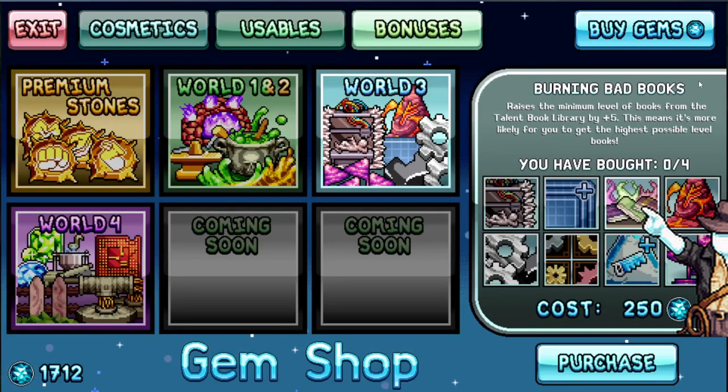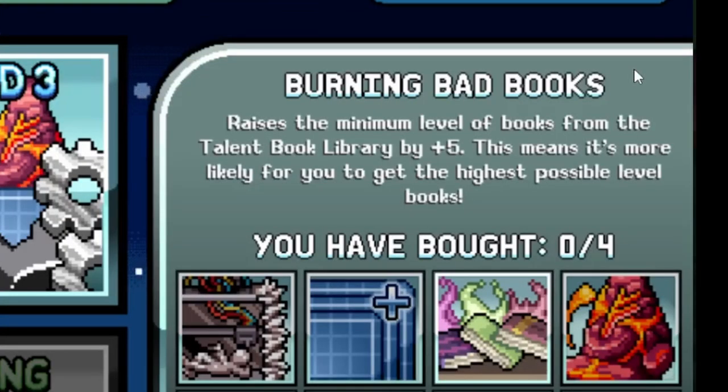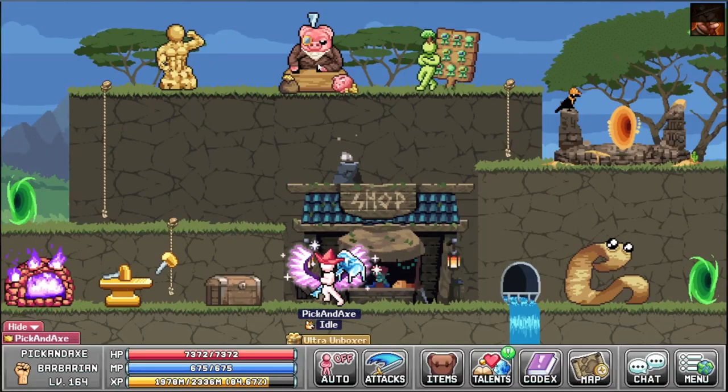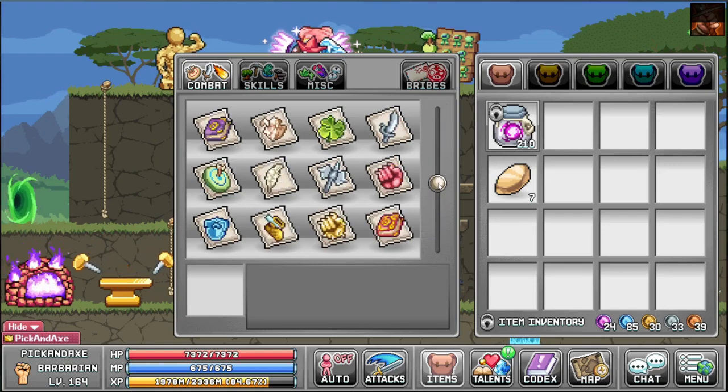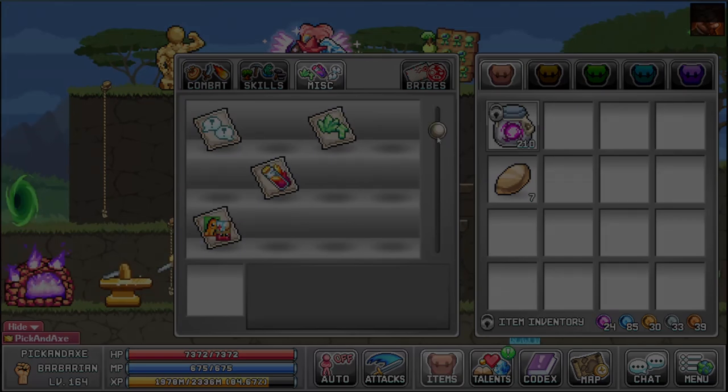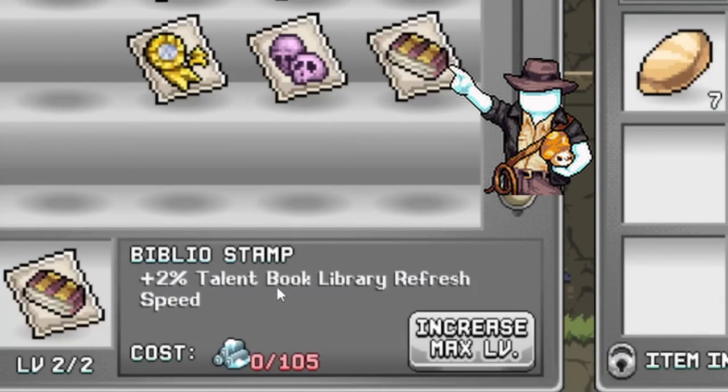In the gem shop there is Burning Bad Books, which raises the minimum level of books from the talent book library by 5, making it more likely to get the highest possible level books. You can buy it 4 times, so that's 20 minimum levels. However, with the new World 4 reservation system shown at the start, I would not recommend buying that. The Biblio Stamp gives plus 2 talent book library refresh speed, which is the same as checkout speed.